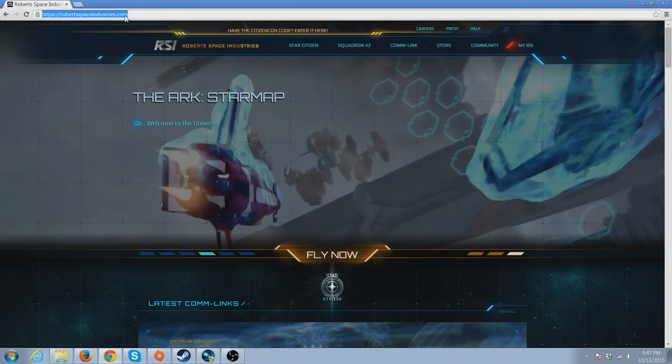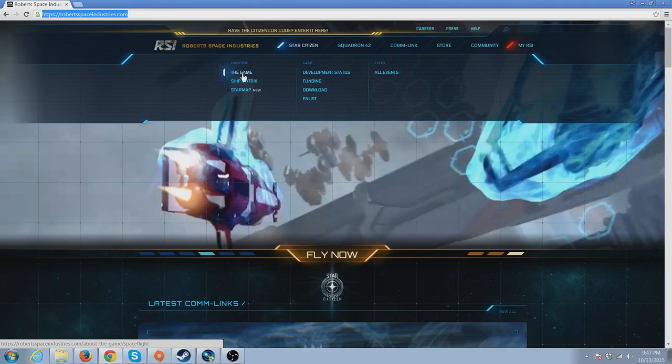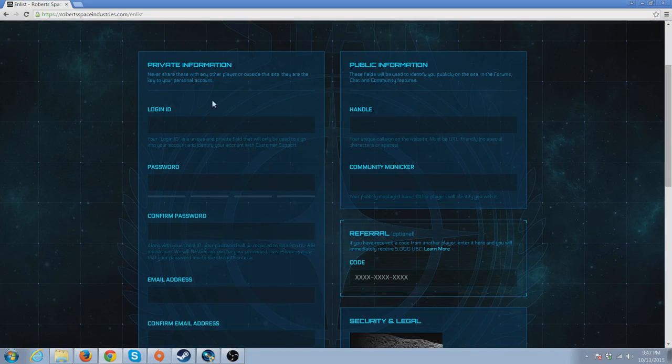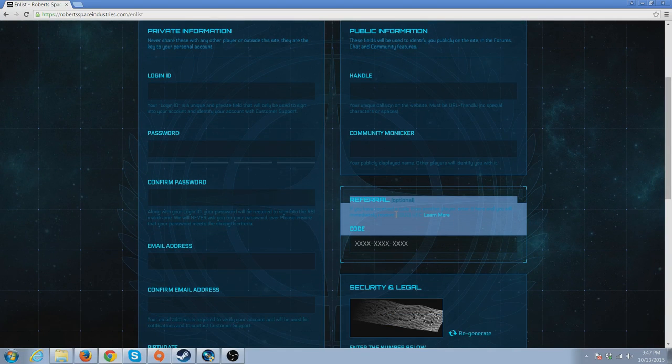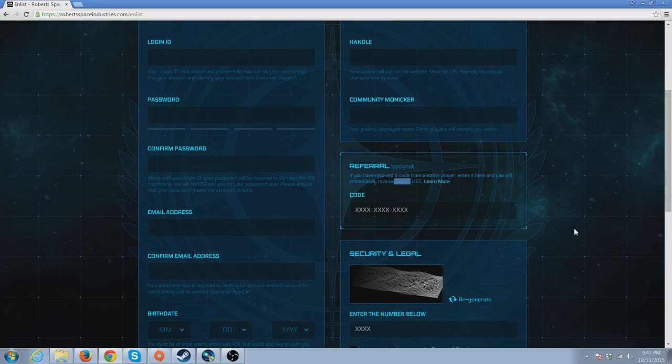The first thing you're gonna want to do is go to robertspaceindustries.com. Click on the Star Citizen tab — you can click on 'Games' to see what the game is about and where the project is going — but what we're gonna do is click on 'Enlist' and fill out all the basic information. The only thing that's not basic is the referral code. I'll have a link in the description below — use that code and you'll get 5,000 UEC, which is in-game currency you can use to buy missiles or AI crew to help pilot bigger ships.